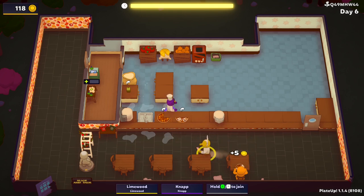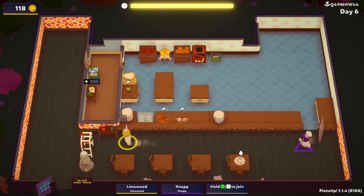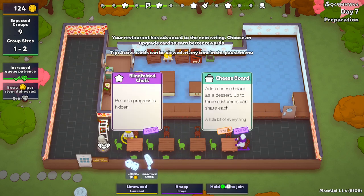There we go — it was so dark I couldn't see it. We made almost enough money, and we got the bonus at the end. Two-star restaurant now! Oh, we can get blindfolded chefs. There's also a cheese board option — a nice one for dessert. It would be our first dessert since we don't have any yet.